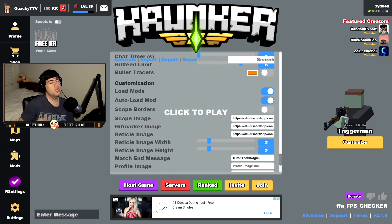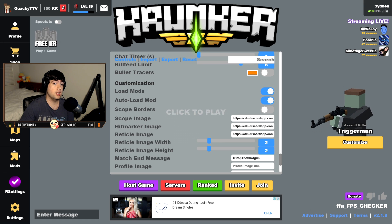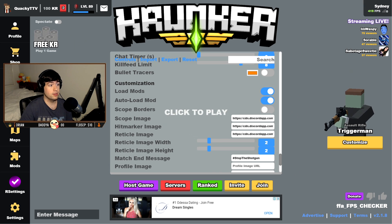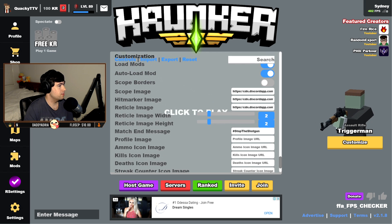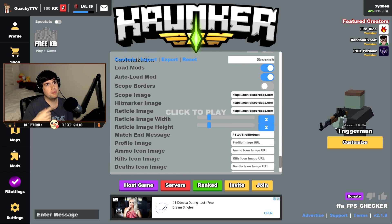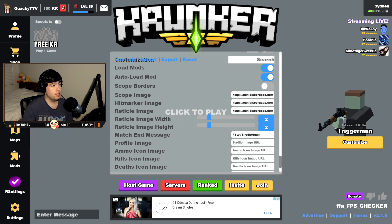I actually use my own mod — it's called Quacky. If you want to look it up, just search Q-U-A-C-K-Y, uploaded by me. It gives smooth textures and different weapon sounds. I'll also put it in the description. Scope borders I have off — that's all the black boxes that go around your scope when you aim down sights. I don't really see why you'd have it on, personally.